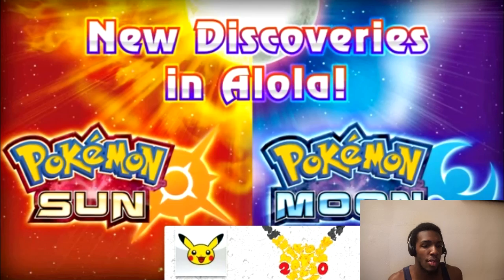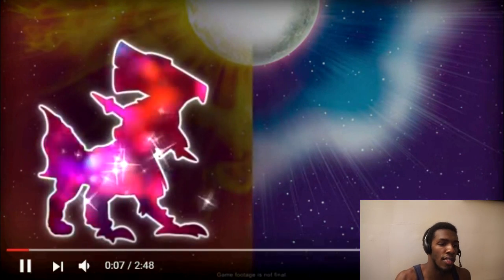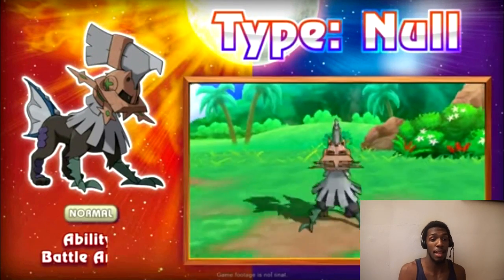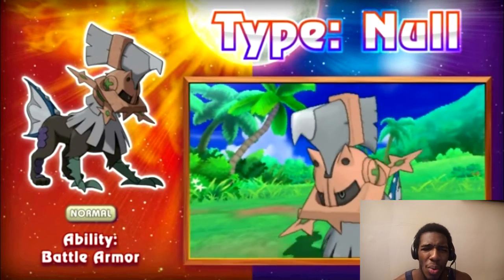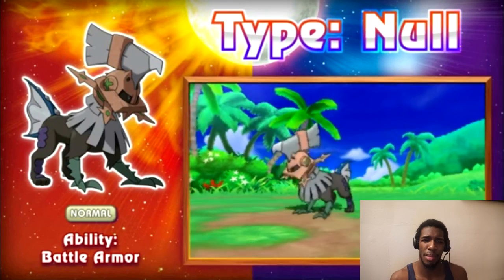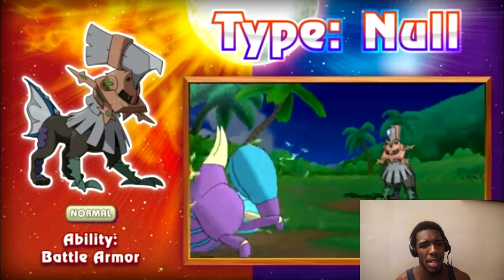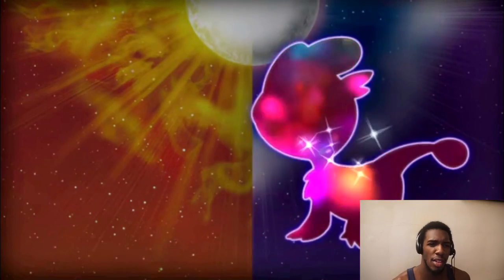So new discoveries in Alola — we already went over Type: Null the best way we could, and Gladion seems to have Type: Null. Some people are saying this could be a legendary. I don't know if it's going to be a random legendary in the region — it really doesn't feel like it is. It's supposedly a man-made Pokemon as well, and I think it's a Tri Attack.